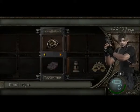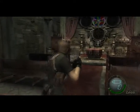Now here's the insignia that you found in the waterfall, and you get access to the church. That was a fast load, Jesus.